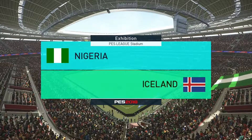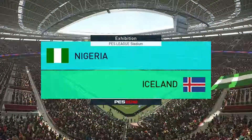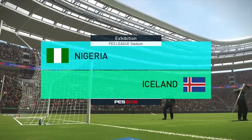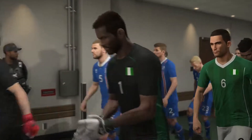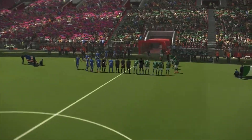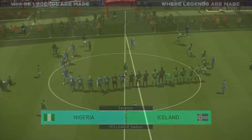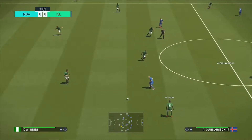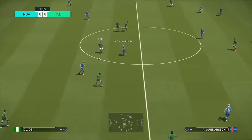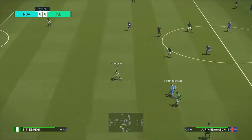Welcome to this Group D match here at the Pro Evolution Soccer World Cup Simulation Tournament. Nigeria take on Iceland, and Iceland need something from this game — they cannot lose or they will be out of the competition. Argentina sit top of the group. Nigeria have got a point from their first game.